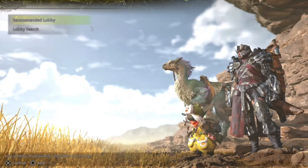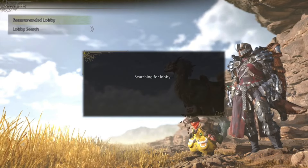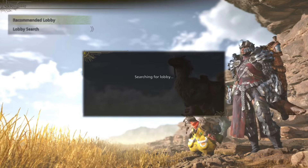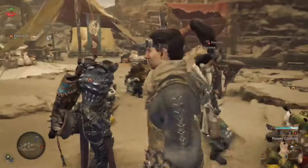Once you get in the game, there are quite a few different menus to go through, and there's a lot of different information thrown at you all at once with not too much explanation. Right now we're at the base camp, which you'll experience after the initial story mission.